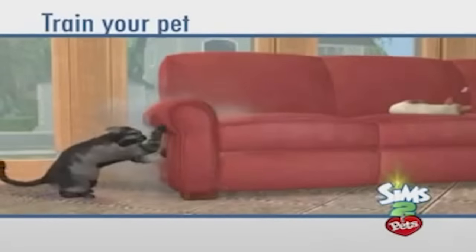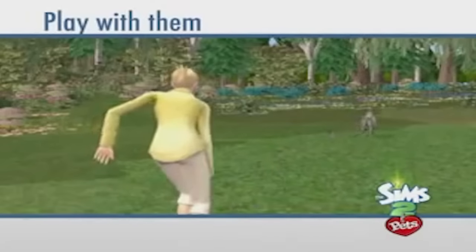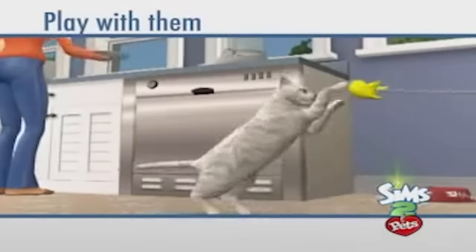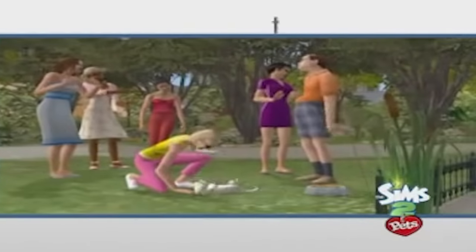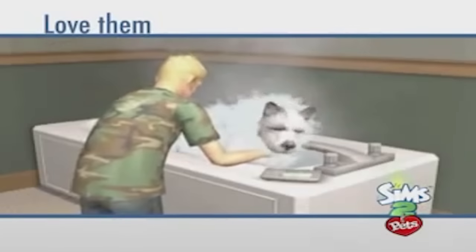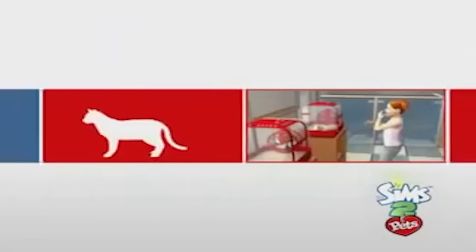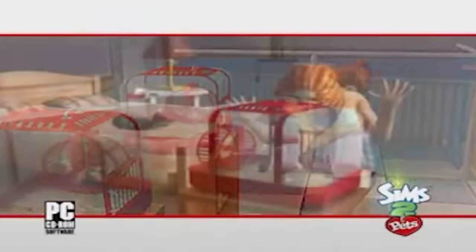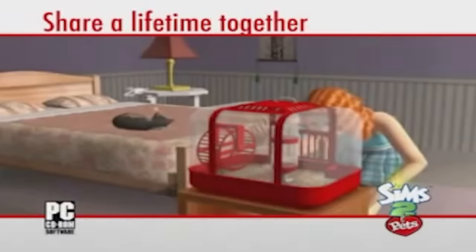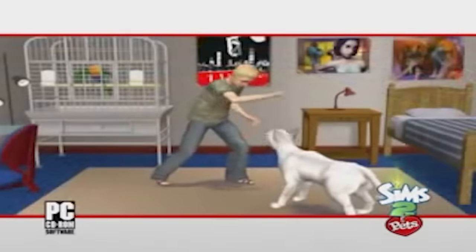Another thing we have is NPC skunks in The Sims 2 Pets — you can actually have a skunk visit your property. I really miss pet NPCs from the old Sims games. In The Sims 4 cats and dogs, we have a badger which is just a cat with a badger skin, and a fox which is just a dog — because The Sims team didn't have enough resources or ambition to give us real NPCs like skunks or foxes.